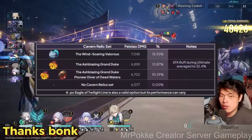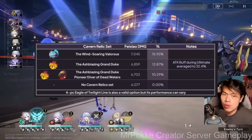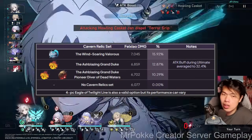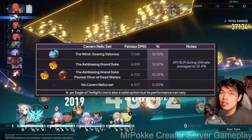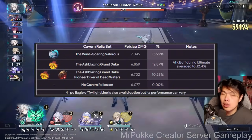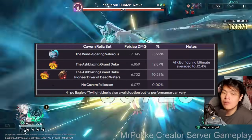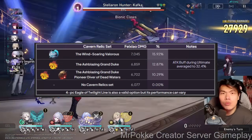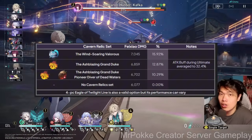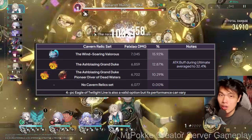For relic sets — Wind Stalling Vareas (Wind-Soaring Valorous) is best in slot: ultimate damage, crit rate, and ATK. If you don't want to run that, the classic follow-up attack set also works since her ultimate counts as a follow-up. The Grand Duke 4-piece buffs ultimate and follow-up damage — during her 7-hit ultimate, each hit benefits from an increasing amount, up to 42% ATK on the last hit, making it an excellent choice since her last hit is her strongest. You could also run the 4-piece Quantum set, especially with her signature lightcone, to push toward 100% defense down.